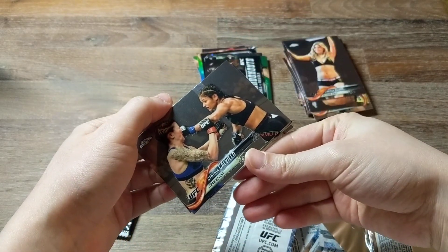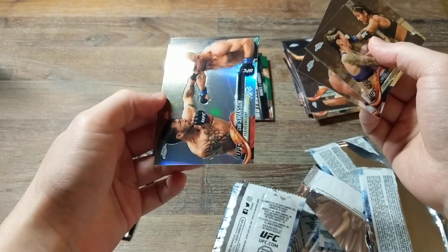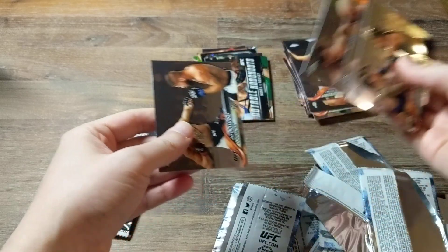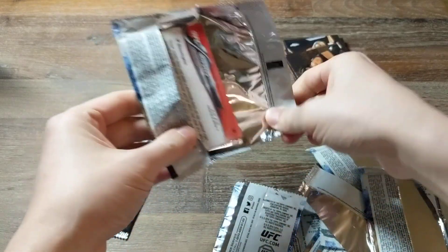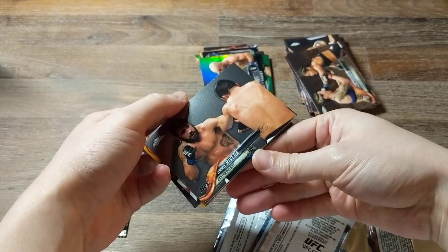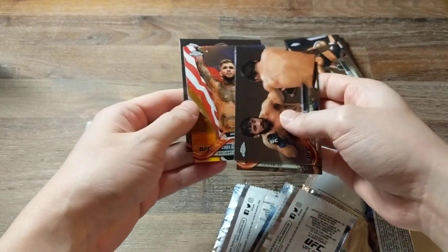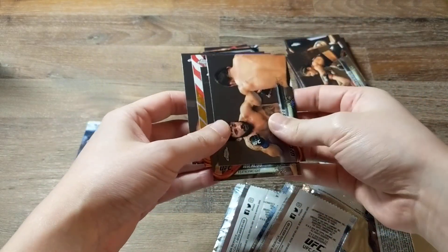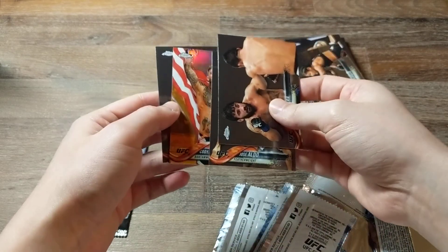Next pack. We've got Cynthia Cavillo. Chad Laprisi. Refractor of Cub Swanson. And Max Holloway. Hopefully we get our auto soon — we've got one more chance at it. Jimmy Rivera. Jose Aldo. Cody Garbrandt — orange. I think this might be numbered to 25. Yes, it is: one out of 25. Very cool. And Trevon Giles. That's cool — I do like him as a fighter, even though he keeps losing to TJ Dillashaw. Very cool card.